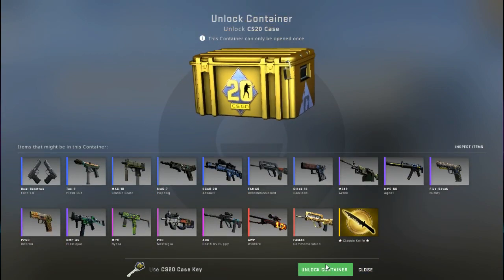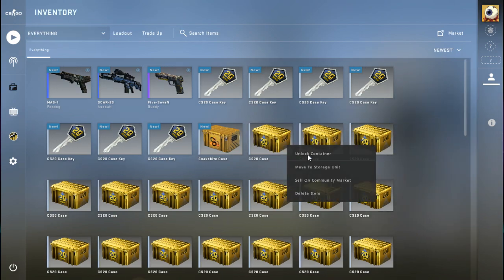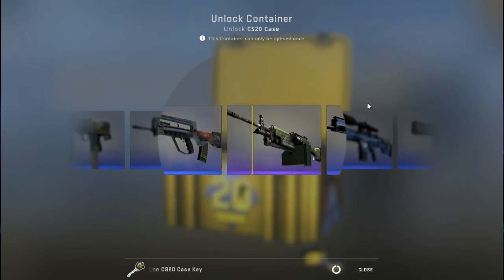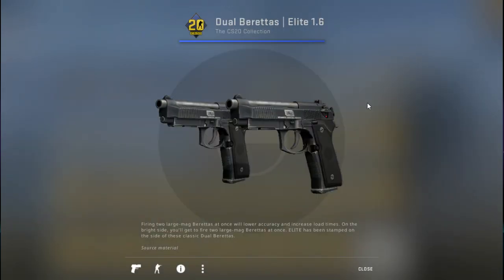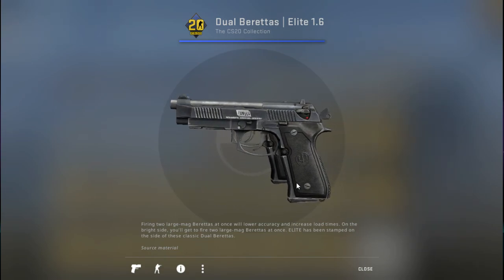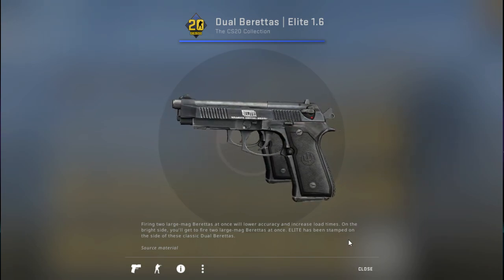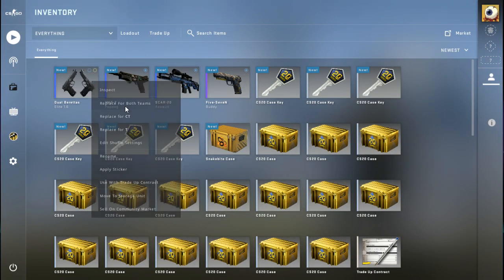Unlock container — this is container number four. All of these skins I've gotten so far are only for the CT side. The Dual Beretta Elite 1.6 — I love it! The skin itself is okay, I don't hate it. I like the dual berettas a lot. We're gonna replace that for both teams.